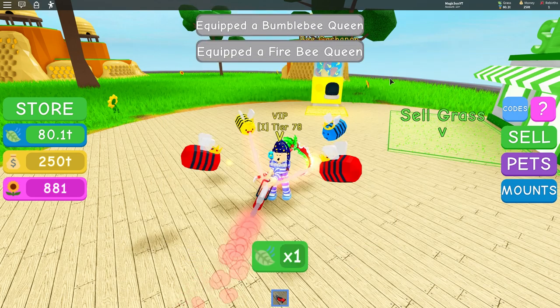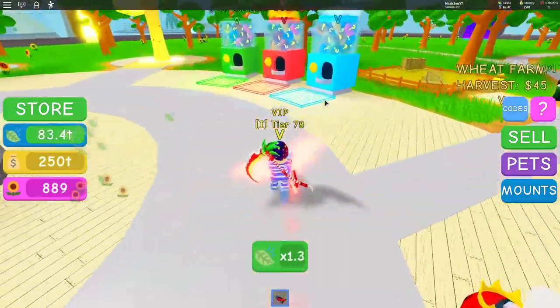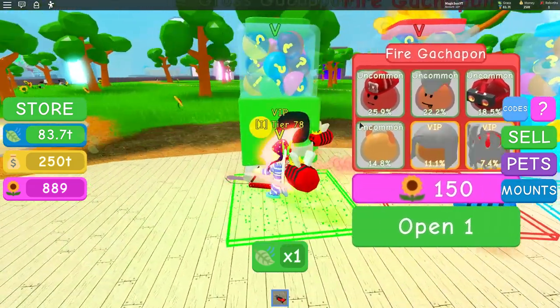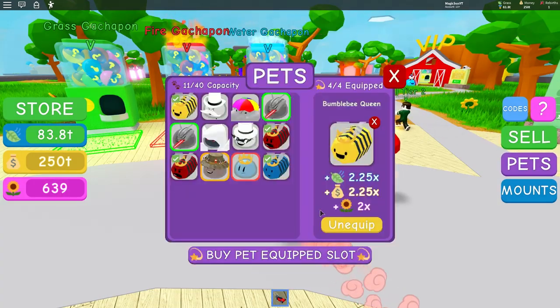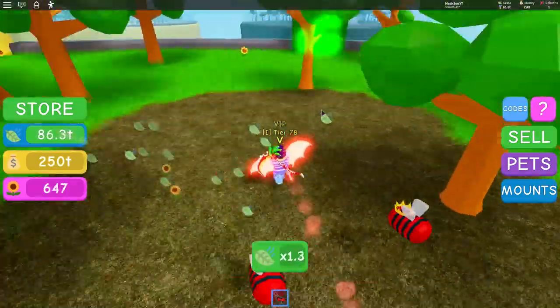I want to go through and buy pets from all the different things. Let's buy one of the first area pets and see what we get - the water gachapon, 250, 150, 25k. Let's buy 251. We got the clever fishing slime - what's it got? Times zero flowers as well. So times two flowers is strong.